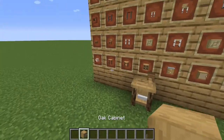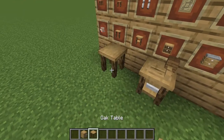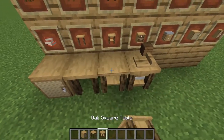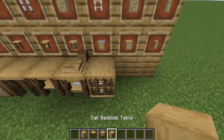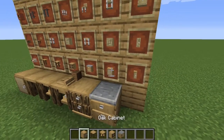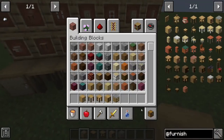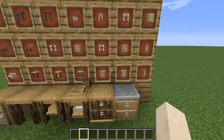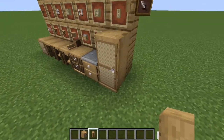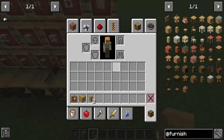So that's the furniture workbench. This is the old table, the old cabinet, the square table, the bedside table, the old kitchen cabinet, and the old cabinet which is already placed down.